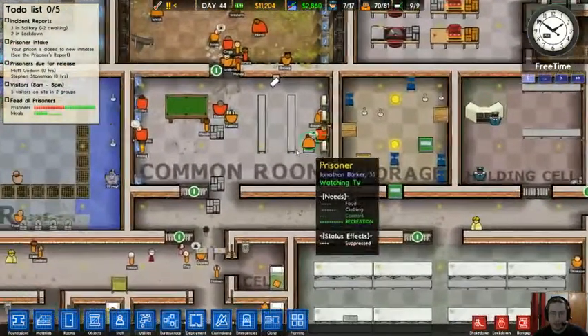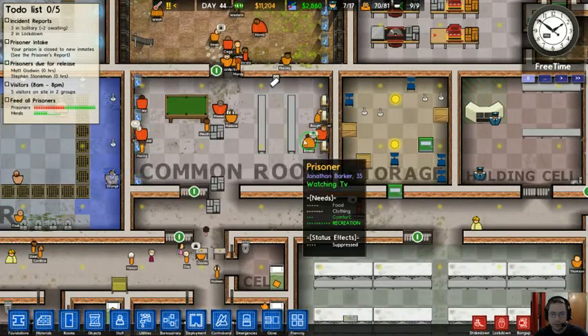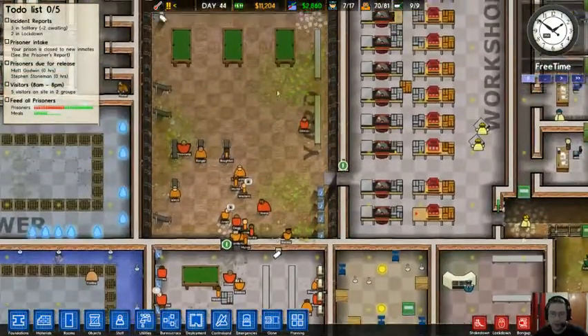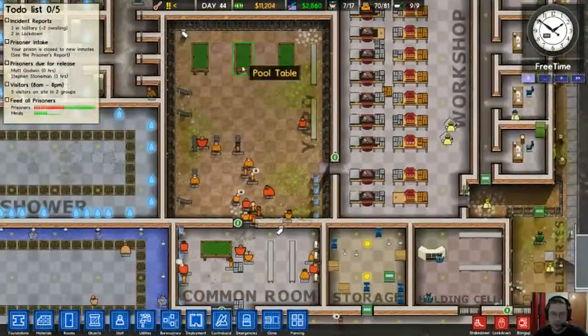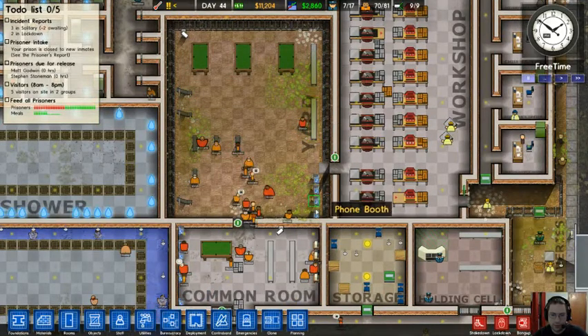We have a common room right next to the storage room. I have a pool table here, a bank of phones, some benches, and some TVs for the prisoners to watch. Right next to that — above that, anyway — is the yard, with more pool tables, weight benches, sitting benches, and more telephones.